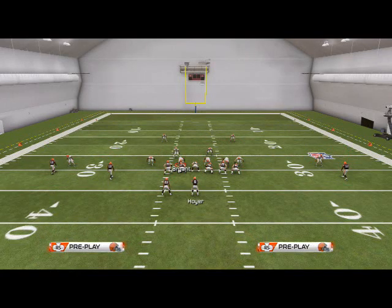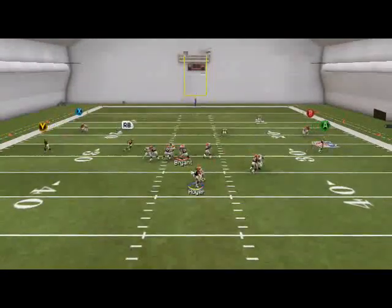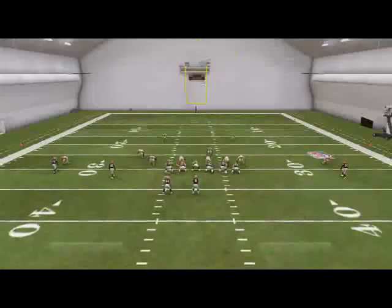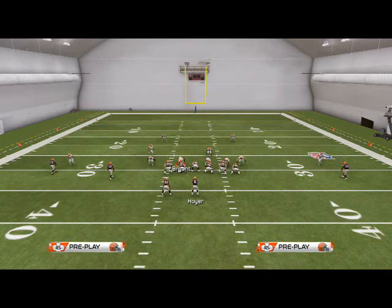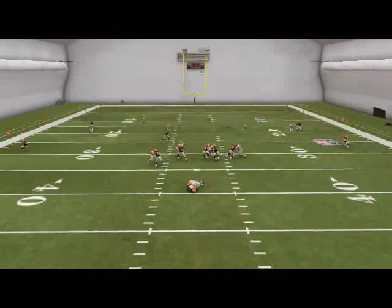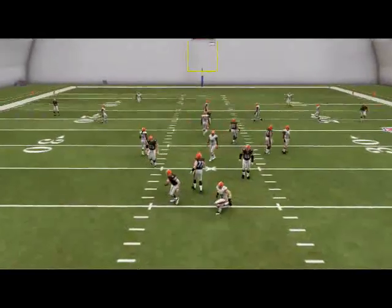You can't stack this linebacker on the gaps unless you manually user him. So in order to send it off both the right and the left — getting it off only one edge is not what we're trying to accomplish. Stay tuned tomorrow — we'll show you how to get this pressure to work off the left edge as well as the right edge, only sitting five guys.